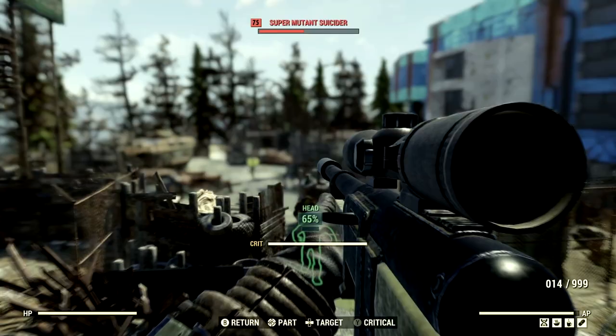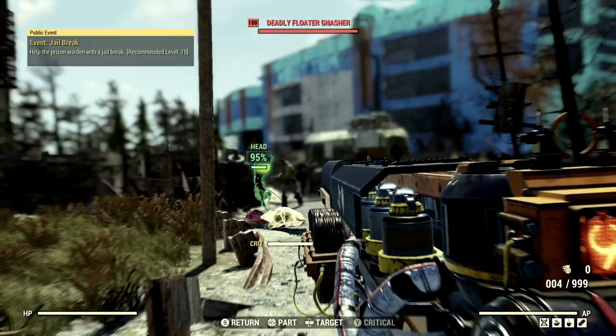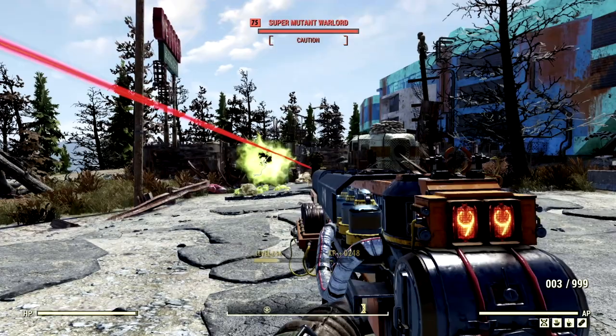We've swapped over to the Gauss Rifle, and I'm gonna take out this floater real quick. 470. 840 to the floater. That's an insane amount of damage with the full health build. 2,259 to the super mutant's face.